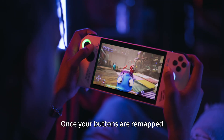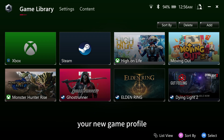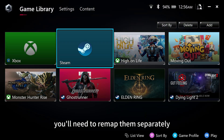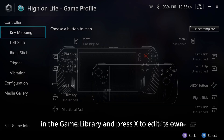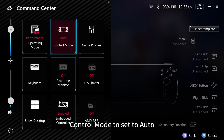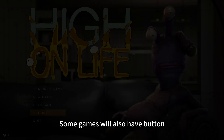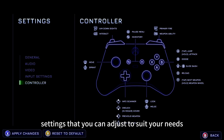Once your buttons are remapped, starting a new game will allow you to use those remappings as a template for your new game profile. If some games already have their own profile, you'll need to remap them separately. Highlight a game in the game library and press X to edit its own button mappings. You'll need the Ally's Control Mode set to Auto for custom game profile mappings to take effect in-game. Some games will also have button mapping options in the game settings that you can adjust to suit your needs.